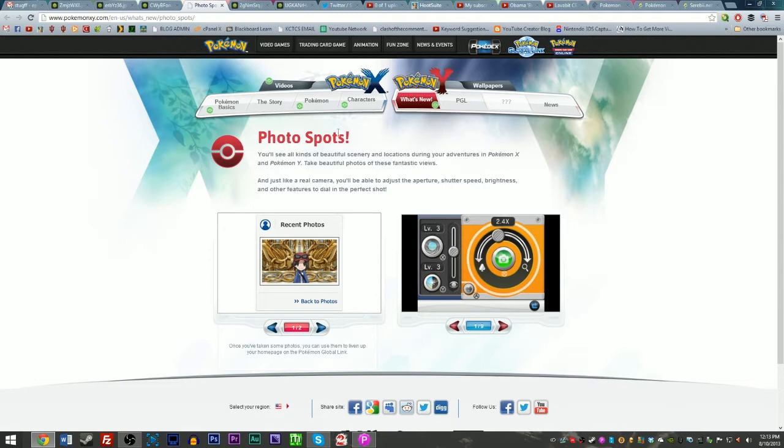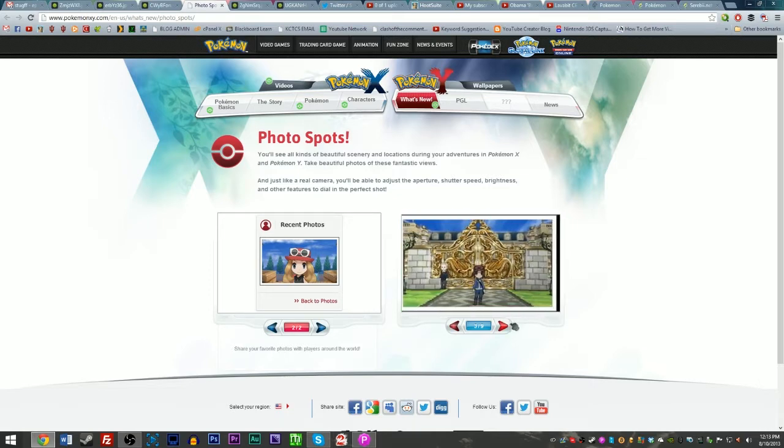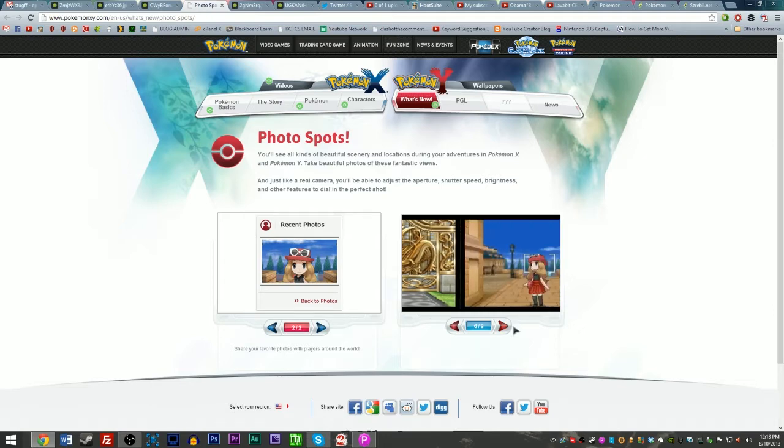It says you'll see all kinds of beautiful scenery locations during your adventures in X and Y. Take beautiful photos of these fantastic views — just like a real camera, you'll be able to adjust the aperture, shutter speed, brightness, and other features to dial in the perfect shot, including taking pictures of the main characters. You can actually blur out the background with a lens blur effect, and you have all sorts of camera controls. It shows you actually adjusting the depth of field so you can focus on either the background or your player.